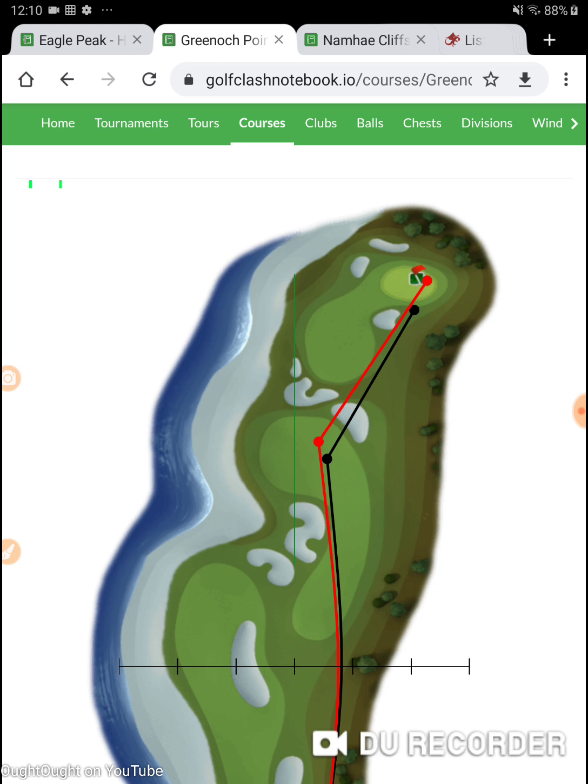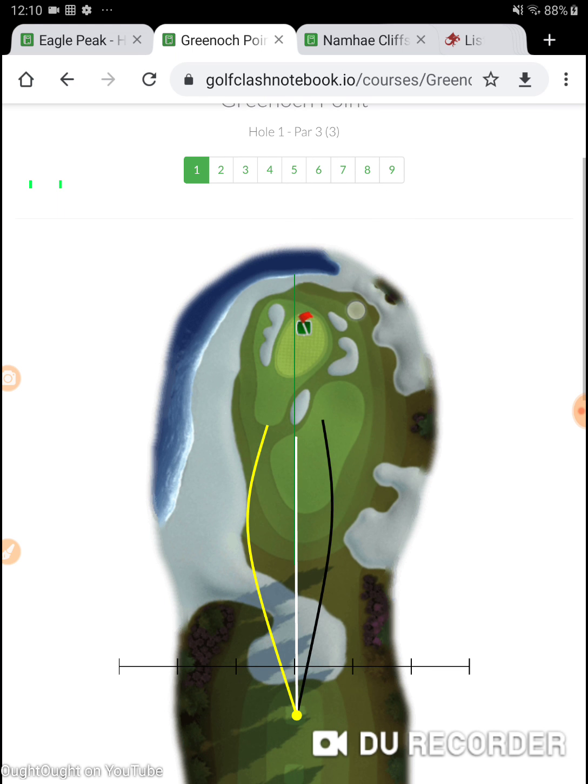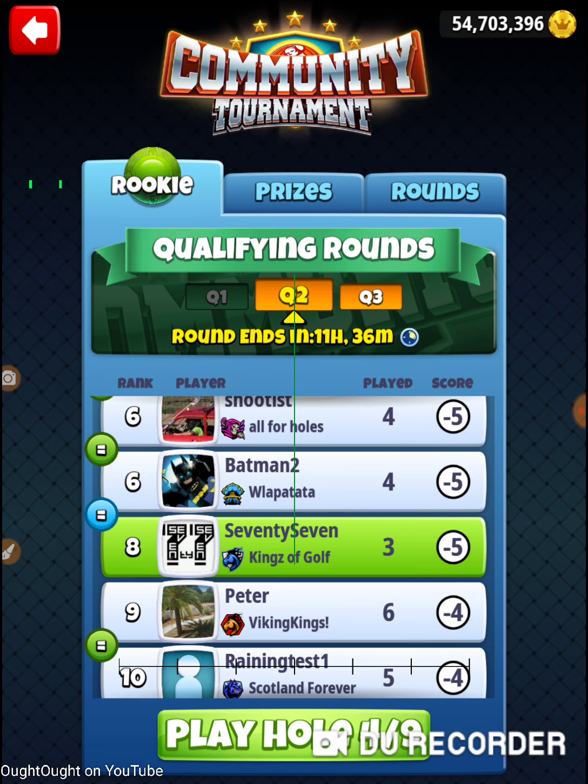I'm going to try something different here because I'm still working this hole. I know I can get up there and get the eagle, but what I'm trying to do is increase my odds to get an albatross. I'm working several things — still working the wind adjustment. Sniper, katana, rough bomb, maximum left-hand side spin, quarter top spin, one per ring, 20% wind adjustment. And I'm going to wash the dishes and solve world peace before I can get all that done.